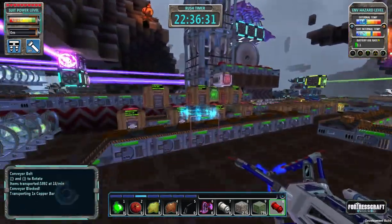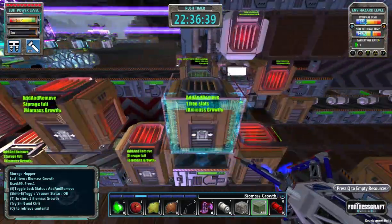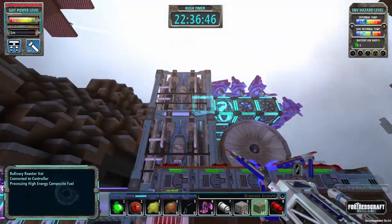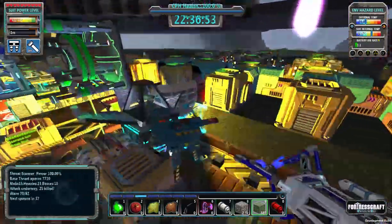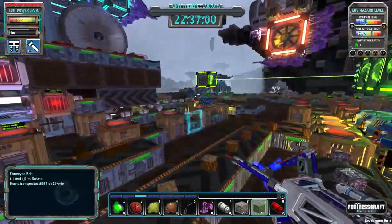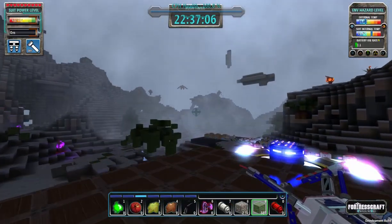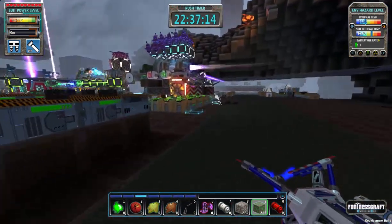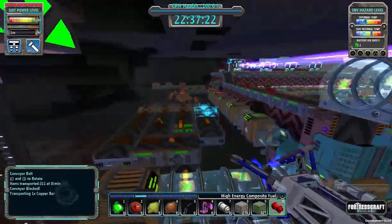I'm going to deliver some biomass here to keep this going as fast as possible. Looks like we have some missile launches — what's our threat at? Threat is at 70, so we're getting some heavies and probably bosses at 7200. But I'm not too worried about it — we're producing pretty fast. There's another 27 missiles.